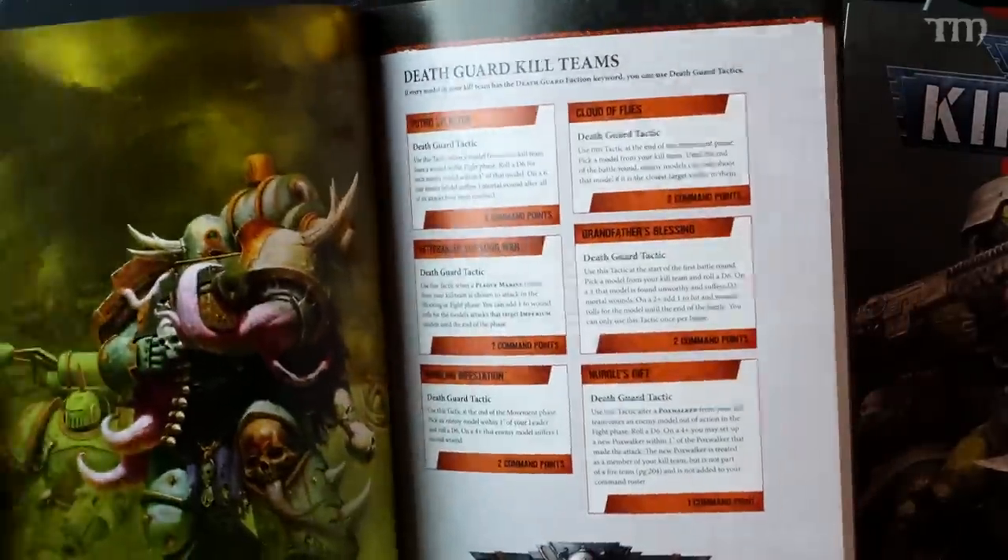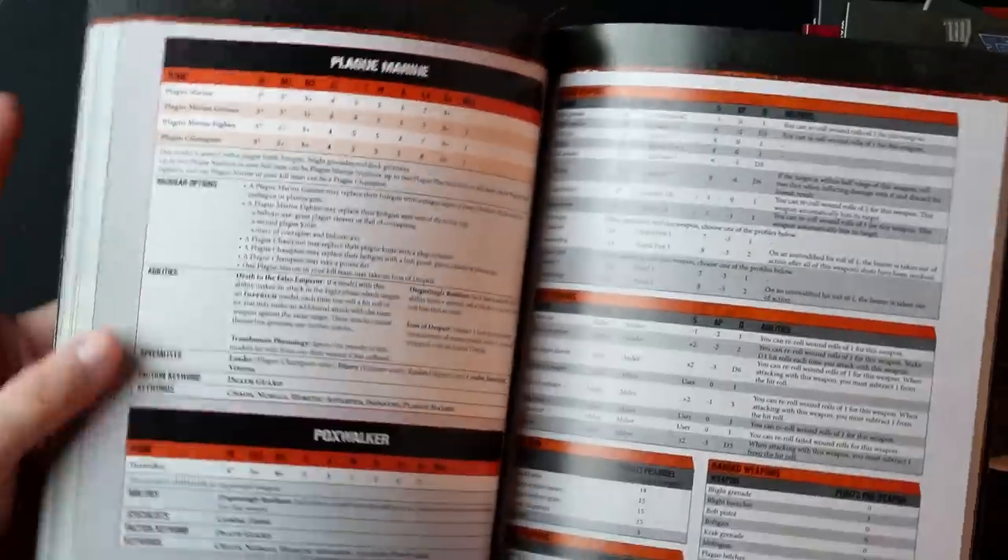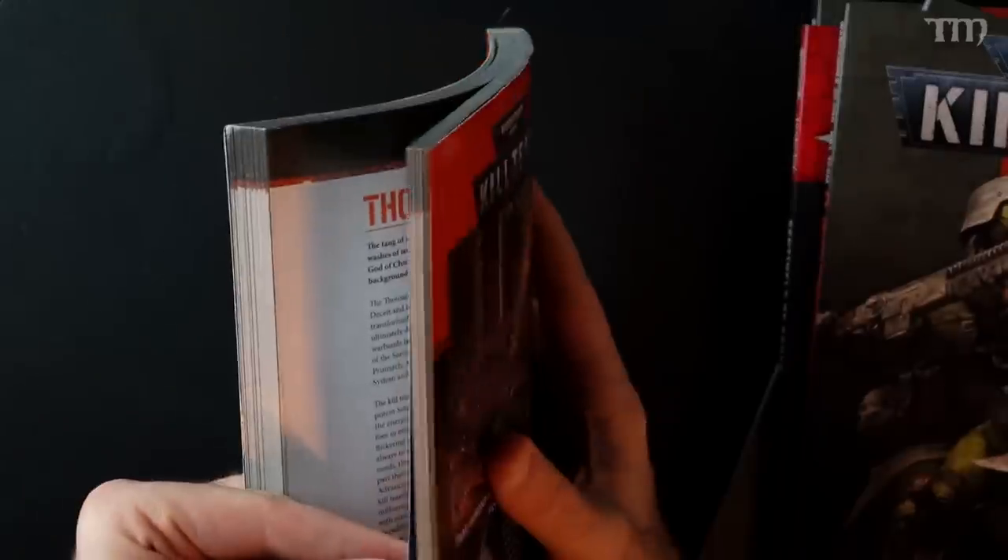Back in the day, when you played with the old core rules, you bought that $40 book and you got all the rules plus all the stats that you needed right there — here's your Death Guard kill teams, here's your data sheets, Plague Marine, Poxwalker. You only had two choices with the Plague Marines, and that's fine. Thousand Sons is the same deal — you got the Rubric Marines and the Tzangors, and that's just the way it worked. But you had it all. It was ready to go. One book.